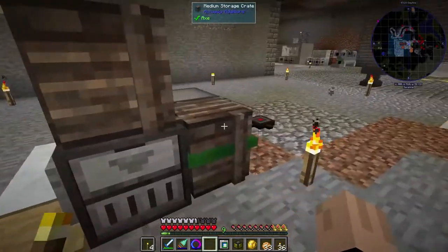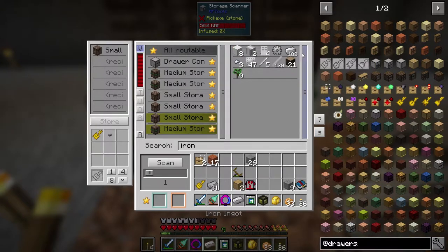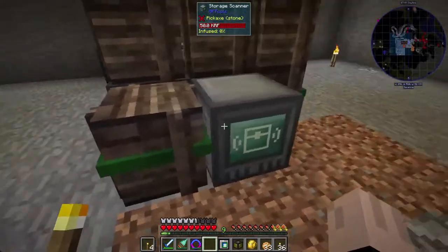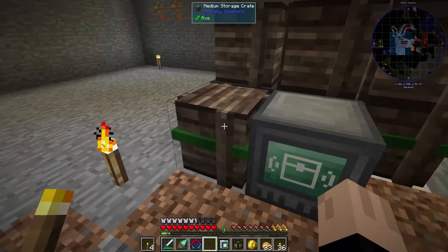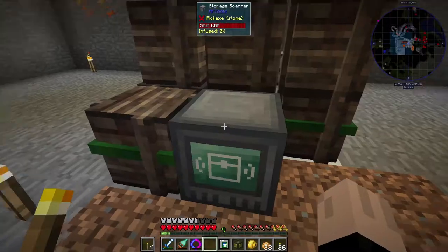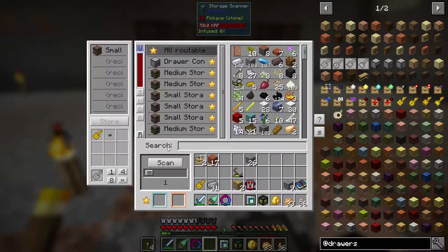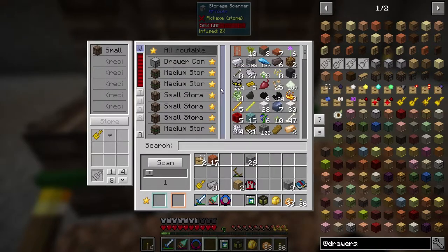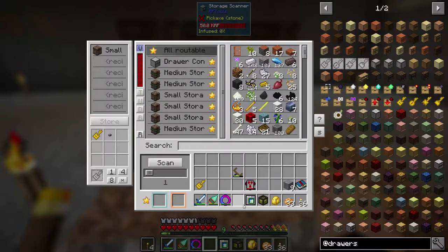Now we have some drawers for that. Let's get all of our iron — iron, iron, iron, iron. We're going to put all of our iron in one of these, and the cool thing is it's going to show us nuggets and stuff in here. We want the drawer controller to be top priority, so when things are placed into the storage scanner they go into the drawers first. Now we have a storage scanner that is hooked to the drawer controller, which means the entire drawer system and all of these storage crates — that gives us quite a bit of storage space.